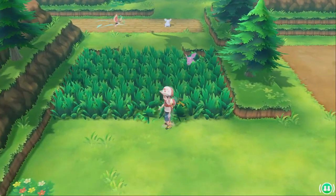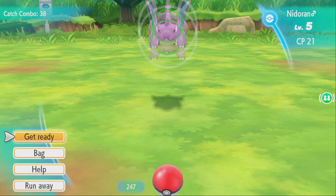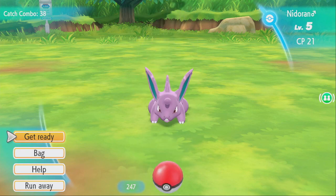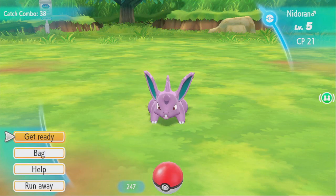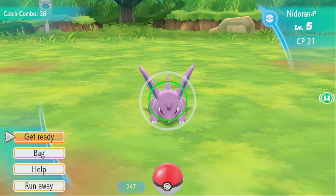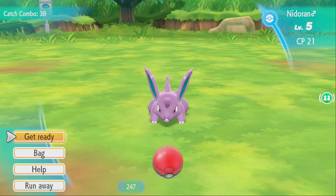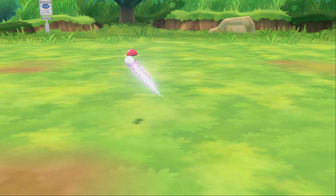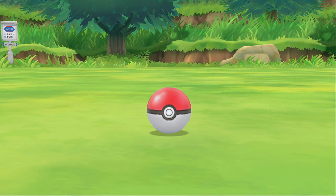Something else worth covering: you can actually tell when a Pokemon is about to run from you. For Nidoran, watch its animations — it jumps and does a little gnawing thing with its teeth. As long as it's doing those two animations, you're fine. But if it does the other animation where it puts its front paw down and screams at you without the teeth thing, your best bet is to hit the run away button fast. You can run away from the Nidoran without breaking your combo, so that's another tip to follow.